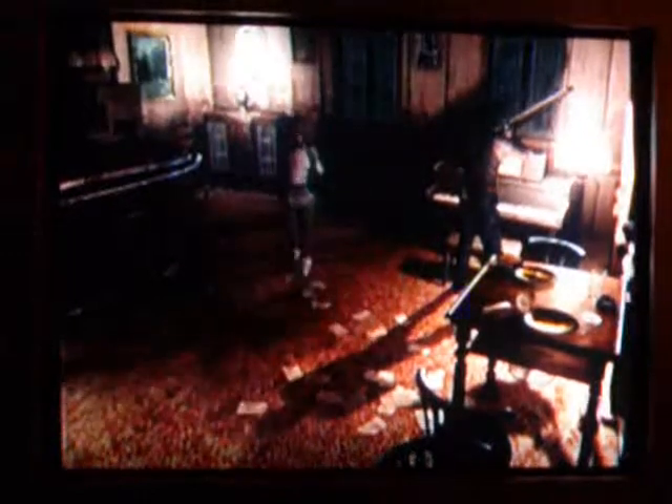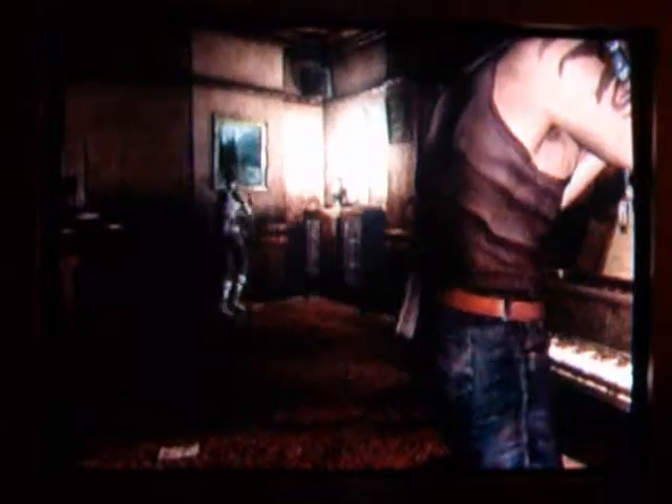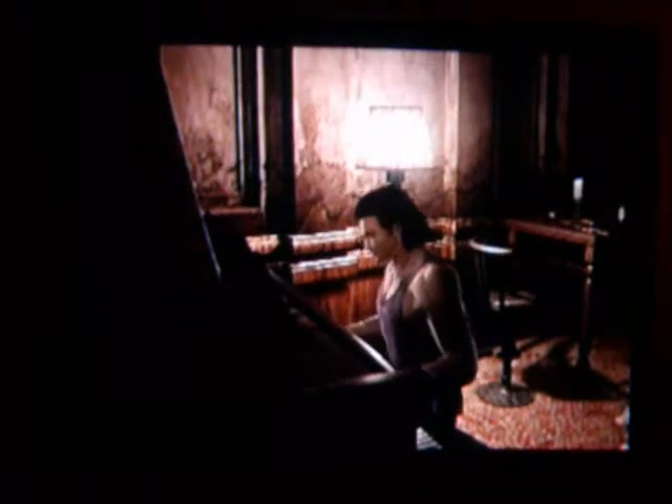Rebecca can't play this worth a damn. Kind of like in Remake — which I never showed because I never did Chris's story — but if you have Rebecca play the piano in Remake when you're playing as Chris, you have to wait for her to actually practice for a while. The piano looks playable. You have to wait for her to practice, unlike with Jill, who could just play it straight away and let you get into the hidden passage immediately. I believe it's still Moonlight Sonata. I can't think of the tune right now, but I know they sound similar.